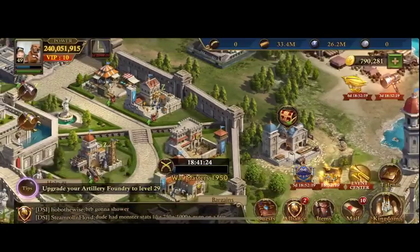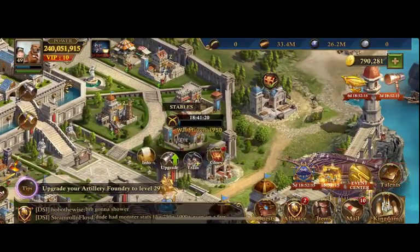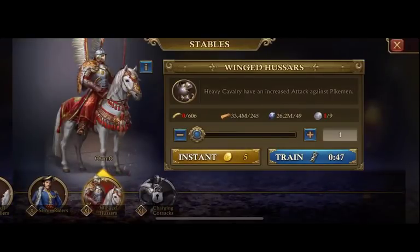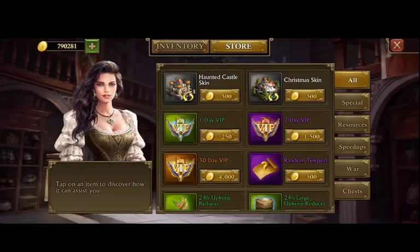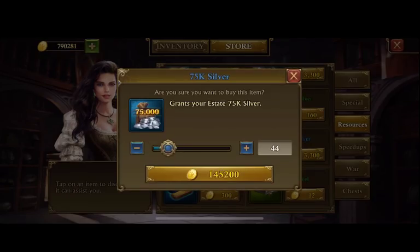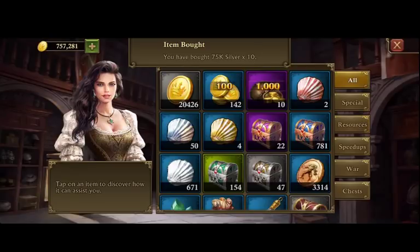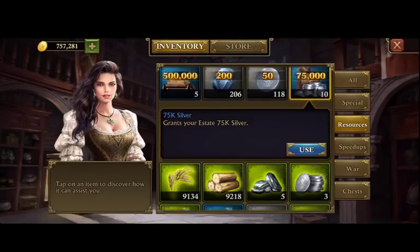Now we're short on silver — that's okay. I just spent 500,000 gold on a couple upgrades. I'm going to come back in a later video and get those resources and pump out some troops. Actually, I'm going to do it now because no better time than the present, right? Let's start pumping out our first T11s.